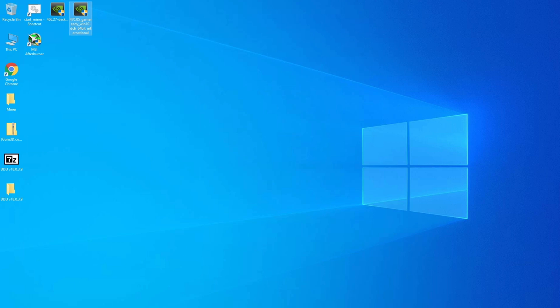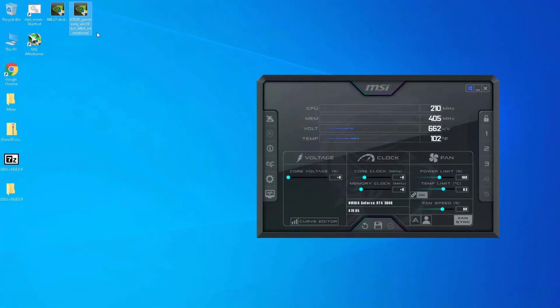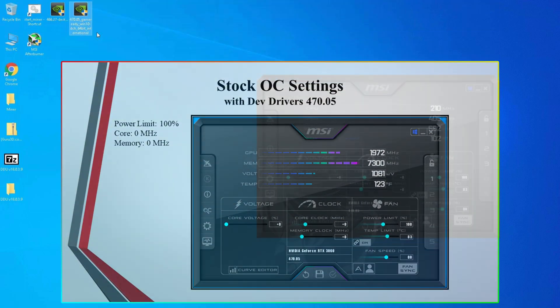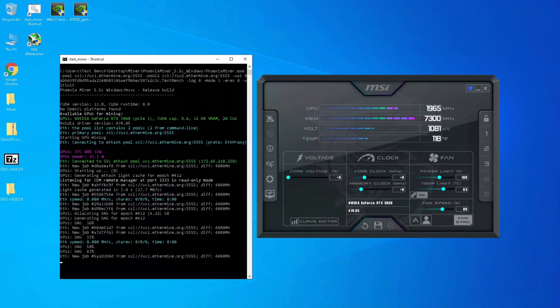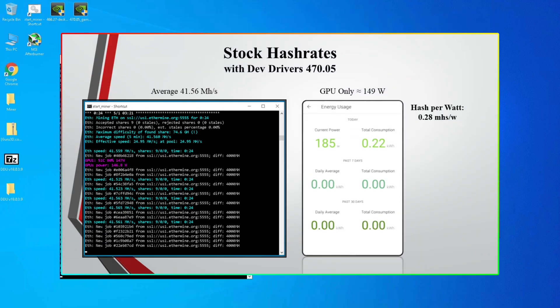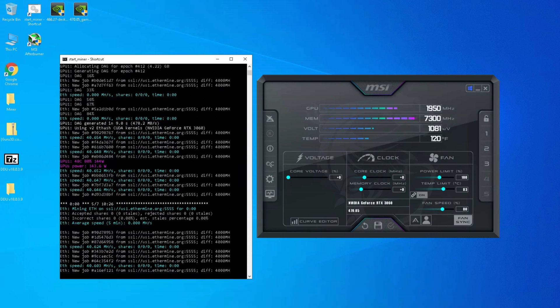Once the dev drivers are installed, go ahead and restart the system. Now the dev drivers are installed, so let's mine Ethereum with the RTX 3060. Testing on stock settings, running the miner program I'm getting around 40 megahashes. The whole test bench is pulling around 185 watts, so the GPU itself is pulling around 149 watts.